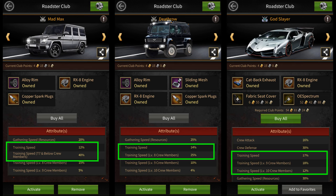Death Row is the best Roadster for training Tier 8 troops, giving a total of 39% Tier 8 troop training speed. And God Slayer is the best Roadster for training Tier 9 and Tier 10 troops, giving 35% Tier 9 training speed and 29% Tier 10 training speed. So if you want to train Tier 8 or lower troops, you should consider using Death Row or Mad Max over Queen and God Slayer.